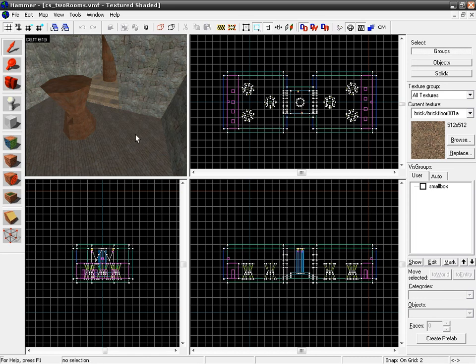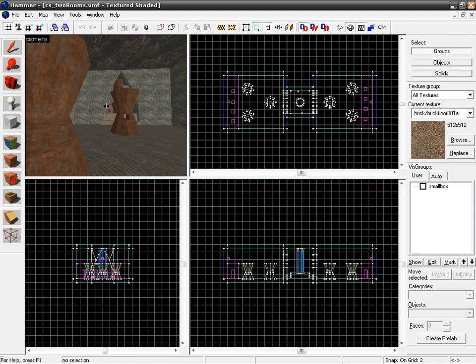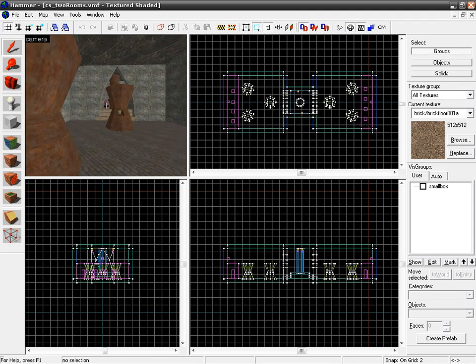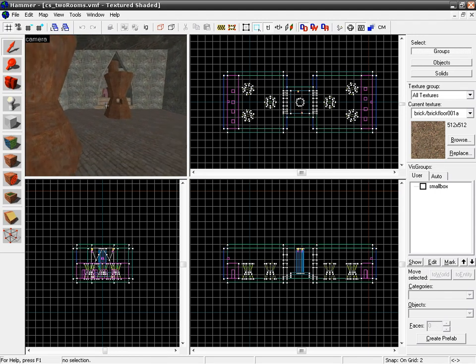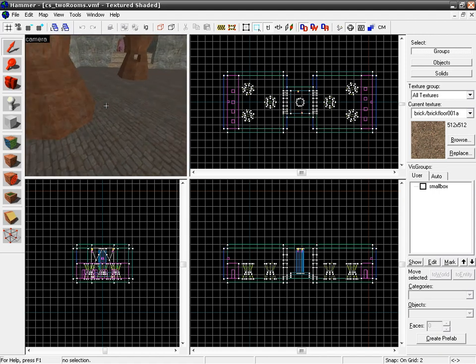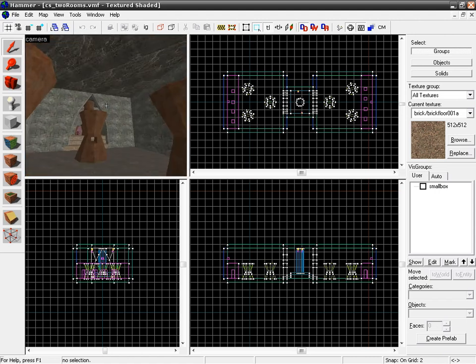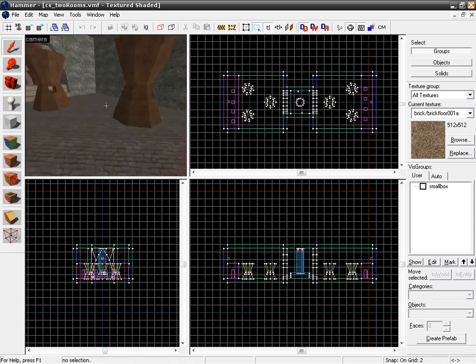One of the first things you might notice when you play this map is that right as you start, you have an instant shot right over to the other side. So let's start by adding just a simple wall, or maybe something a little more interesting that you can actually see through but will be pretty hard to shoot through, guarding our buy zone.